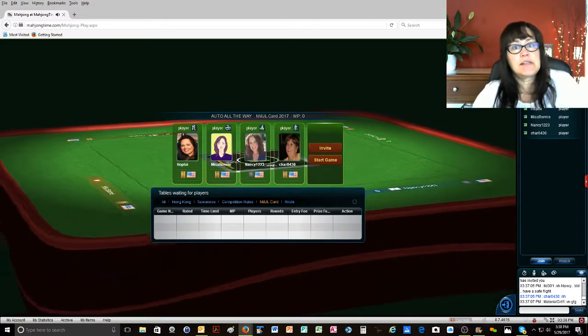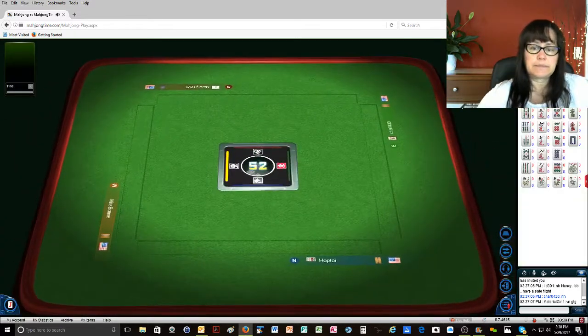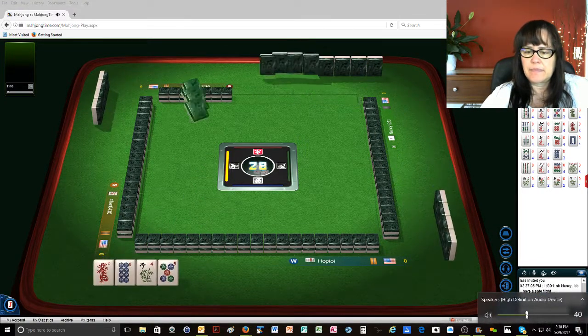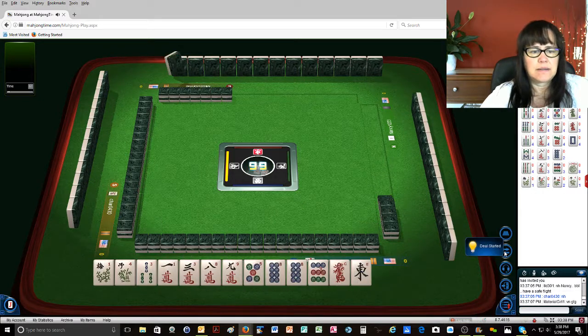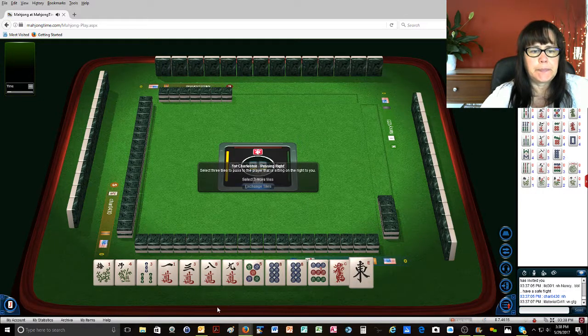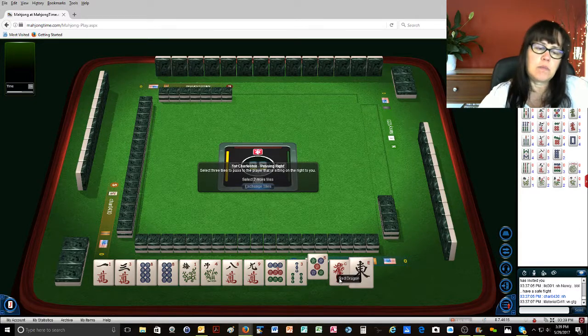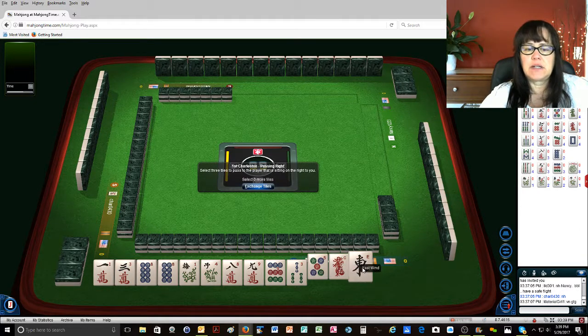We're launching into an American-style game. What about a lucky 13 hand? Here's some flowers and 8s and a 1-3. We have a gap, though — no 5-BAM. As an option, let's save the 8s, the 8 and the 9s, so we can get rid of the 5-DOT-Red and East.